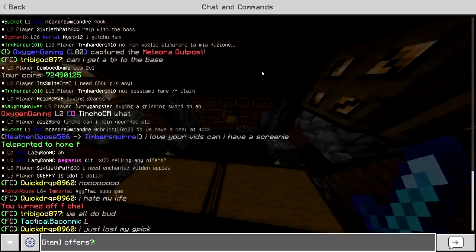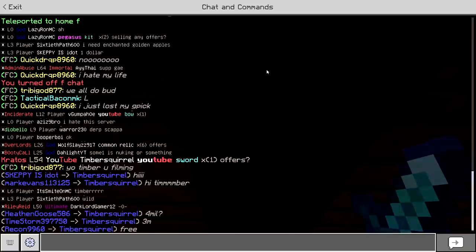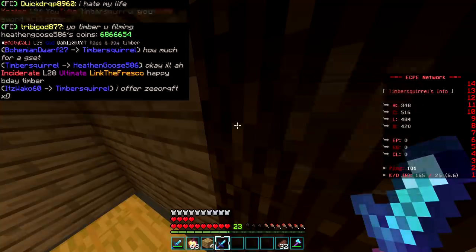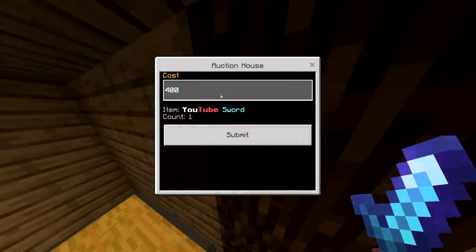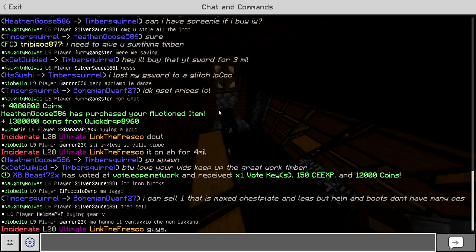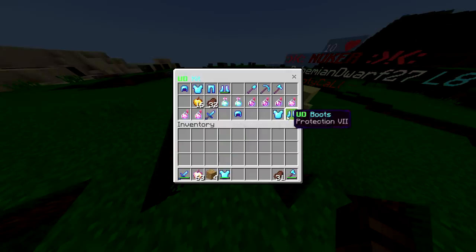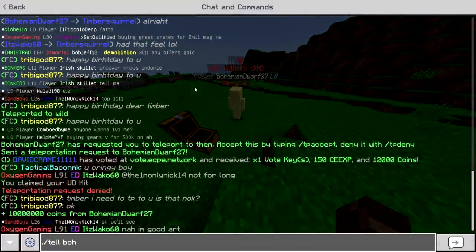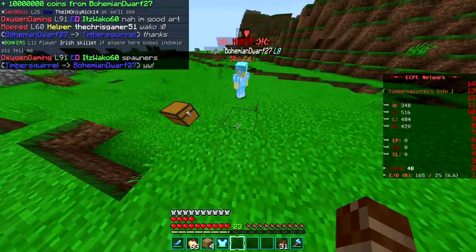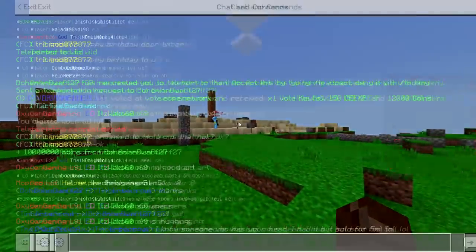The first order of business is to sell this extra YouTube sword. Someone just offered 4 mil — and he actually has it. That is the easiest 4 million I've ever gotten. Someone bought the YouTube sword for 4 million, and then Quick Drop gave me 1.3 mil. Then he gave me 10 mil, so I put in the full G set — the chestplate and leggings were maxed out. We sold the G set for 10 mil. This guy's happy, I'm happy, I've got more money.